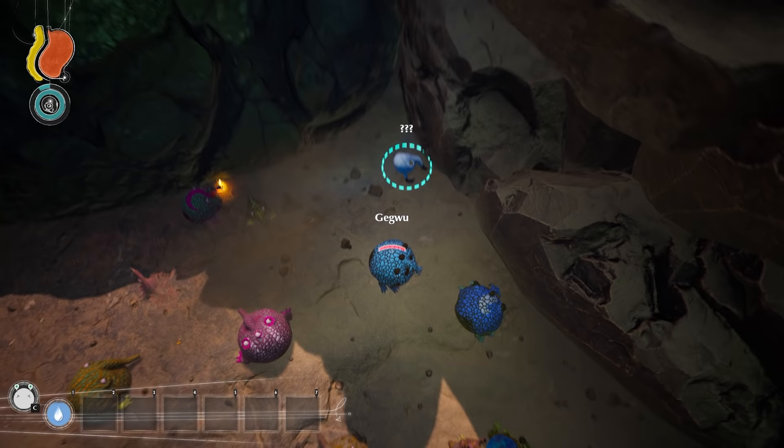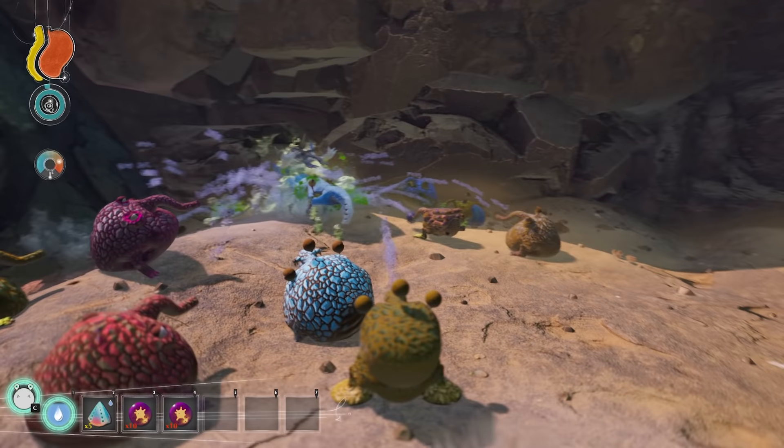When you try to select it, it will reveal itself. Tregrom can mostly be found in the desert, although one time I did see one in the Corrupted Plains.